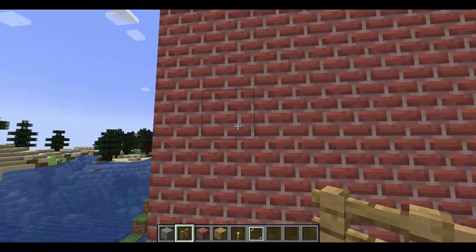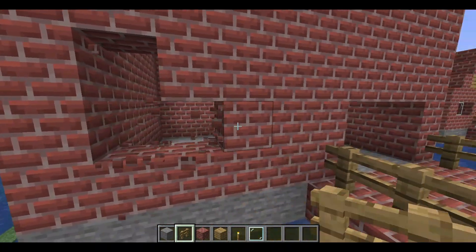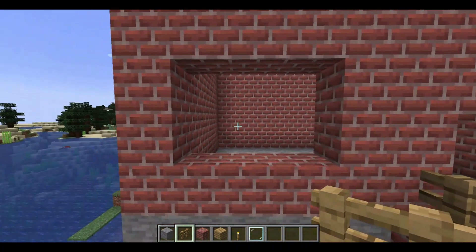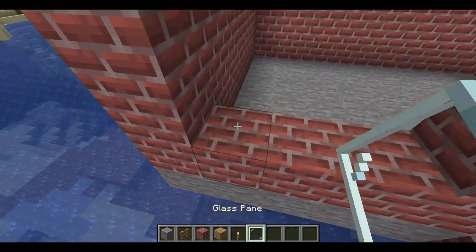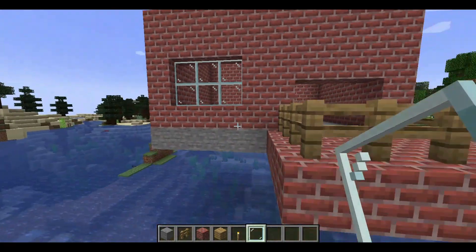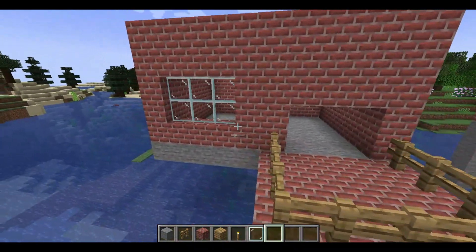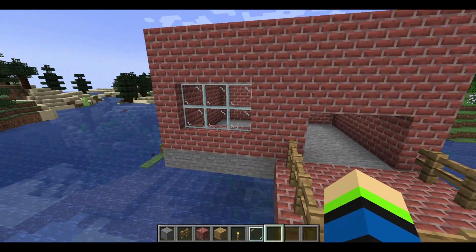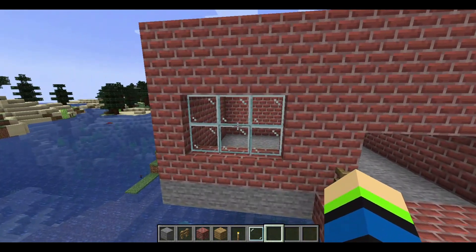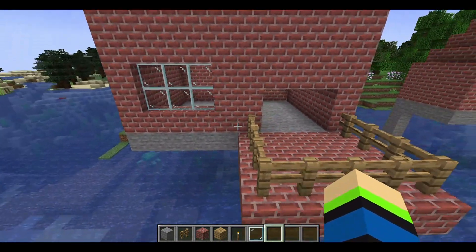Then you guys want to build a window. We're just gonna break a few blocks for your window — you can add as many as you want, but I'm gonna add only one. You can use a glass pane or regular glass depending on what you want. I would recommend using glass pane since it's more efficient if you're doing it in survival.